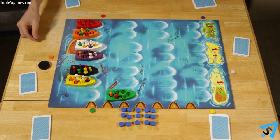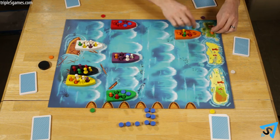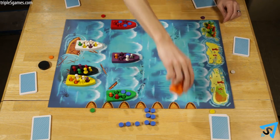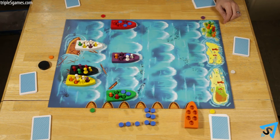Phase 2: everyone votes and one boat must move one space forward. If a boat reaches the island, place all the pawns from that boat onto the island. Remove the boat and place it sideways at the edge of the board in ascending sequence.